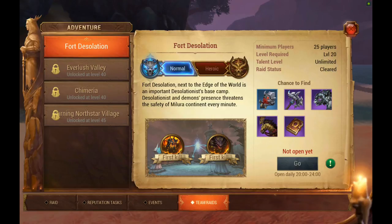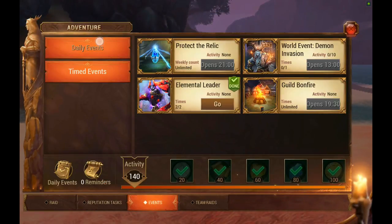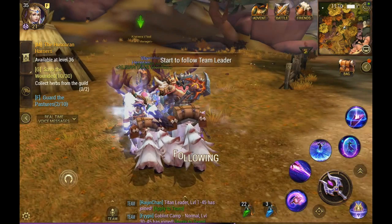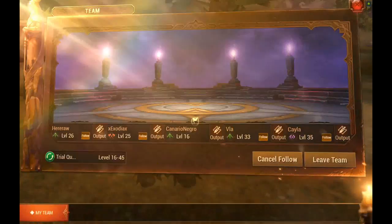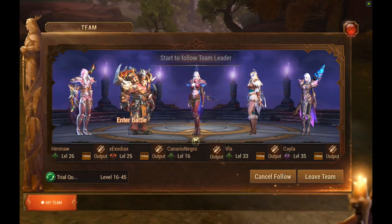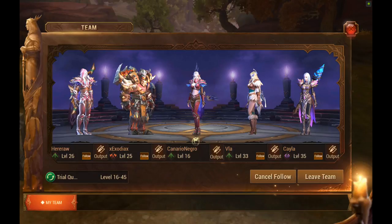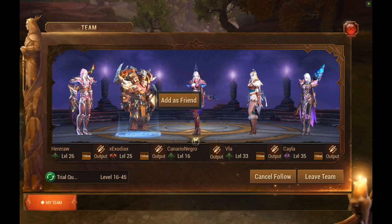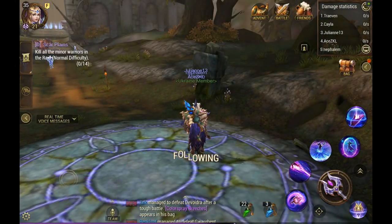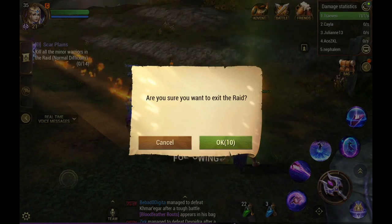Now I'll show you how to leave a team. Once you're part of a team and click the tab, you get more options — double-click it to see them. You can cancel following your team leader, follow your team leader, or leave the team. The person in the center will always have lead, so if they're AFK that's the easy way to get out. You can also add teammates as friends by clicking their names. If you're in a dungeon and need to leave, there's a button that will ask if you want to leave the raid.